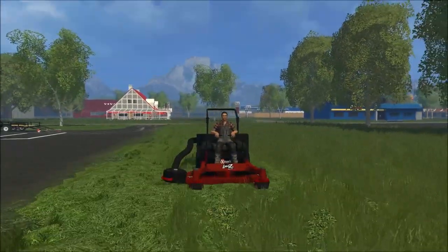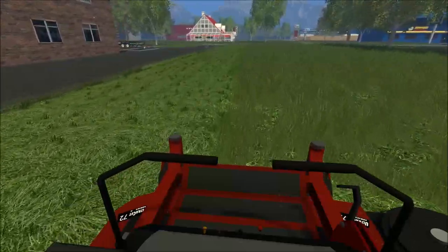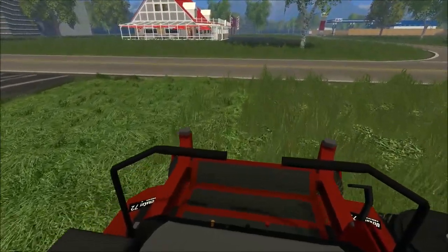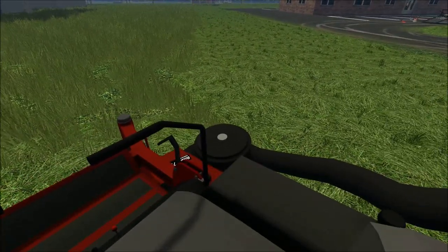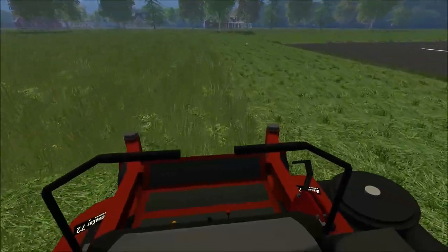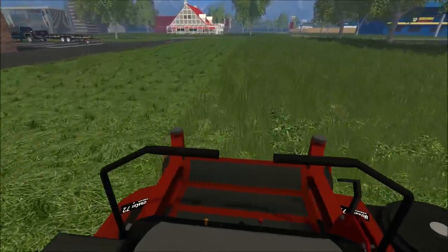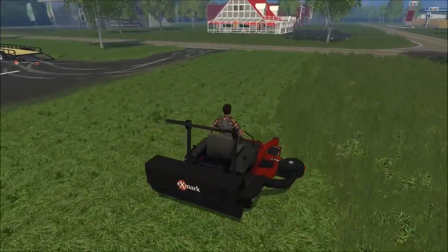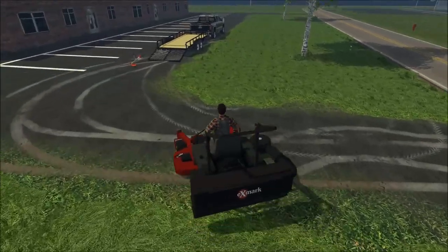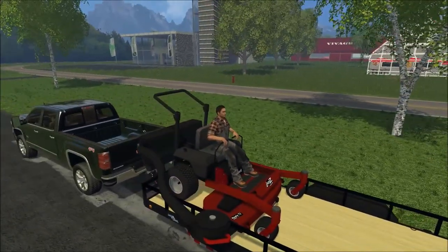I was trying to take the stand-on mower and make it a 60-inch - I made the deck a 60-inch but I didn't make it actually cut 60 inches, so I need to fix that. If any of you know how to fix the cutting radius through the scripting, please let me know. I know how to make the deck wider but I don't know how to change the script so it cuts the correct width. I really do like learning modding.